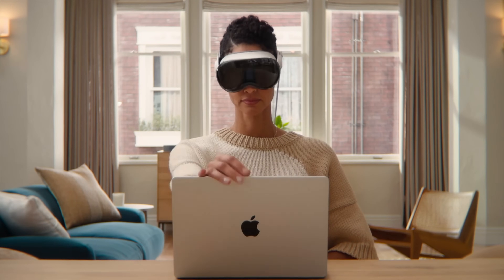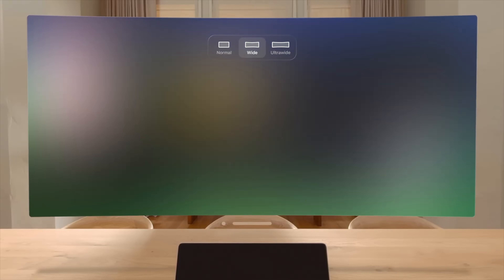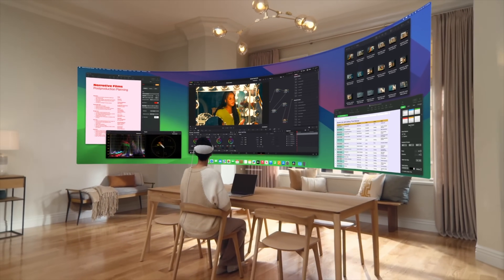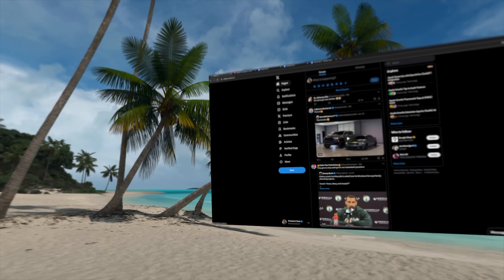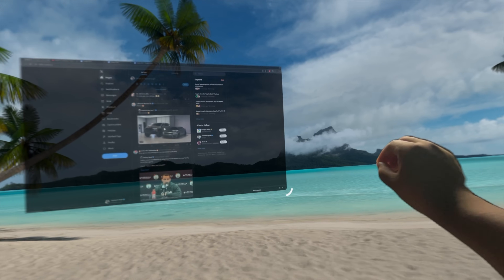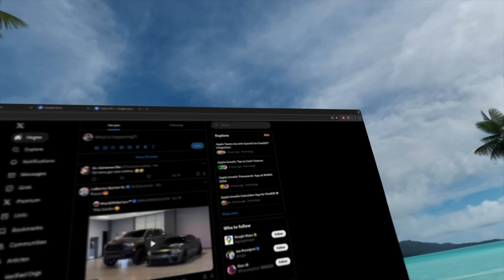Apple also announced enhancements to the Mac virtual display. You'll get three options: normal, wide, and ultra-wide view. The ultra-wide basically represents two 4K monitors side by side with higher resolutions available. I tested this out but didn't have the three options yet — so it looks like it's still coming later and not available in the Vision OS 2 beta right now. But I still like using this mode, especially in conjunction with being able to see the keyboard on my MacBook Pro. It's dope.